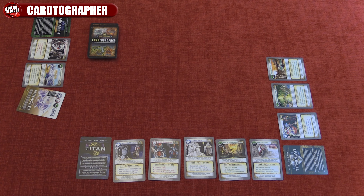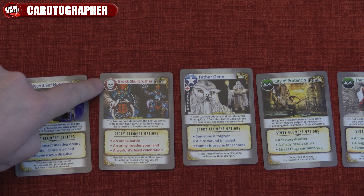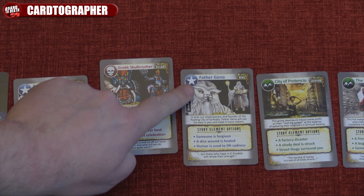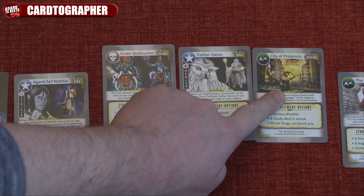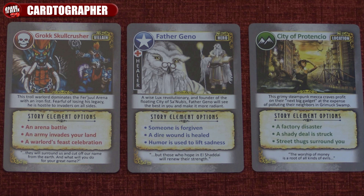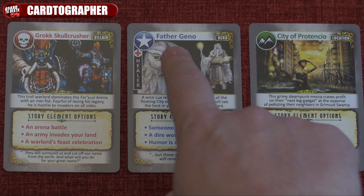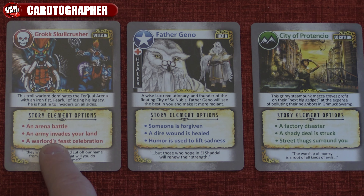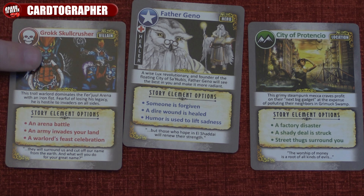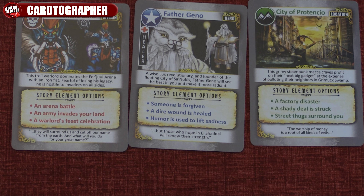Which brings us to the next action: explore — the meat of the game. If you choose to explore, you will have 30 seconds to think and then 90 seconds to tell a story about the hero and the villain in that location. The story should build upon the previous stories from other players. In your story you must mention each card name and one of the elements from each card.